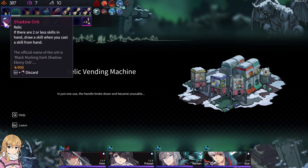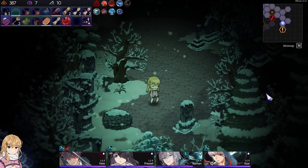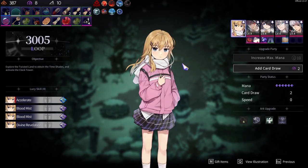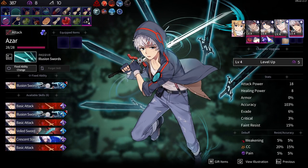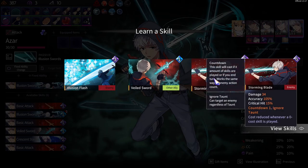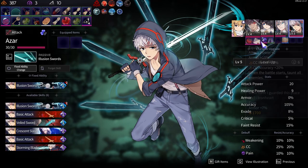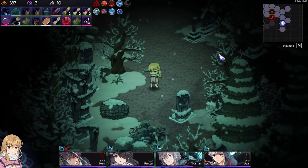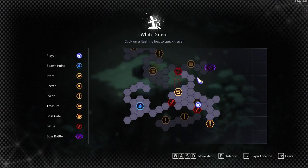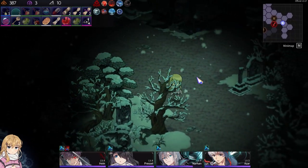Gimme. Turtle orb — there are two or less skills in the hand, draw a skill when you cast. Just go from the hand. That's the special one, I think. Go Chi and Soul Stone. He has a lot of regular attacks, so... Storming Blade. Let's see, that's the special one up there. What was down here?